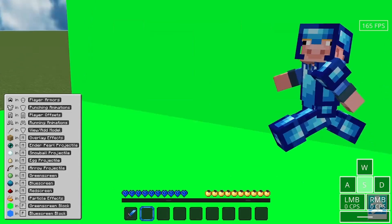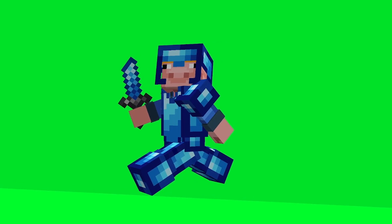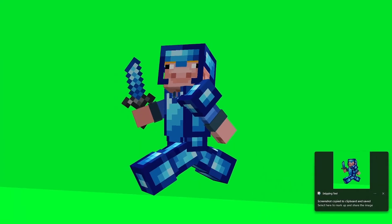Go into first person, then press F11. Hold your sword, and then press Windows+Shift+S to take a screenshot. Just screenshot your item with the green screen behind it like that.